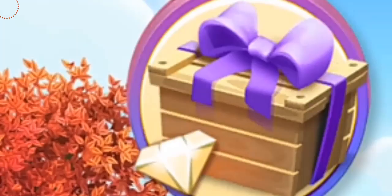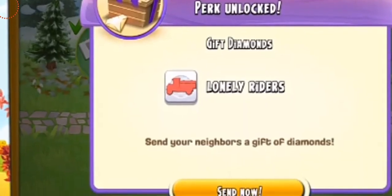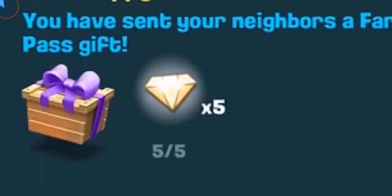Another special perk is the diamonds box. By this, you will be able to give diamonds to your neighbors. You can see 'perk unlocked — get diamonds, send your neighbors a gift of diamonds.' You have sent your neighbors a farm pass gift of five diamonds, and the very first five people will be able to get those five diamonds. I think it's a cool activity when you're playing together — everyone gets five diamonds. This seems like a very good perk.